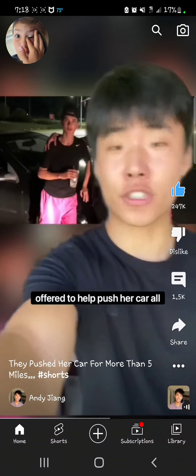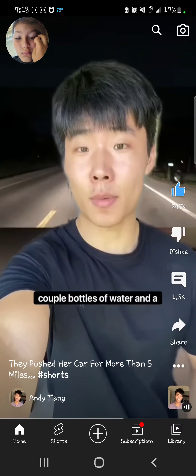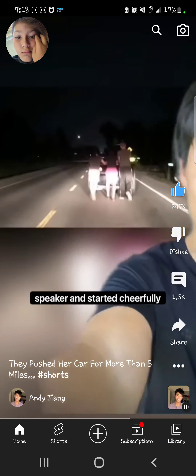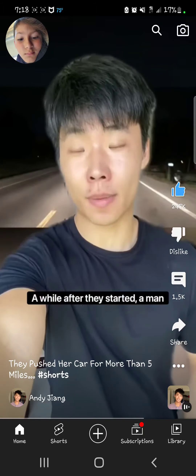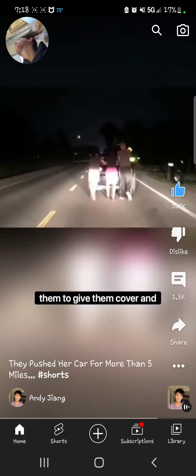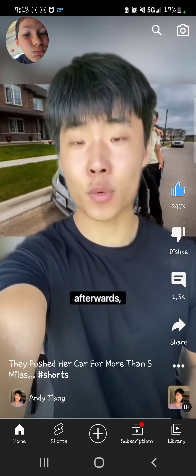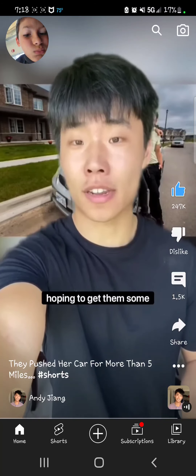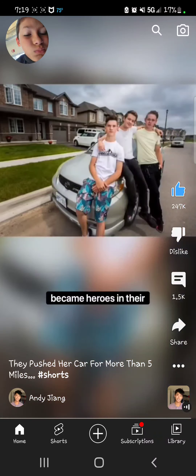So the teenagers literally offered to help push her car all the way back. The boys just pulled out a couple bottles of water and a speaker and started cheerfully walking along with the car, jamming out to music. A while later, a man named Dan Morrison drove by and saw what was happening, so he began slowly driving behind them to give them cover and light. More than two and a half hours later, they finally arrived at the woman's home. Afterwards, Dan shared the boys' story on Facebook hoping to get them some recognition. His post was shared more than 420,000 times, and the three became heroes in their hometown.